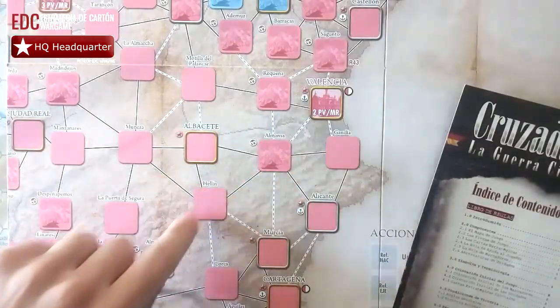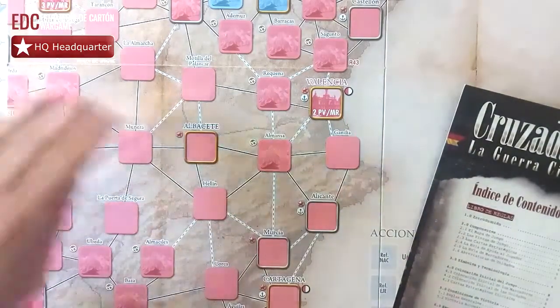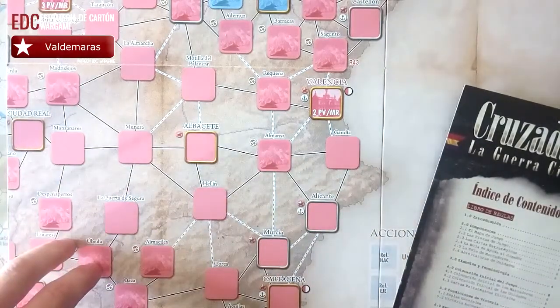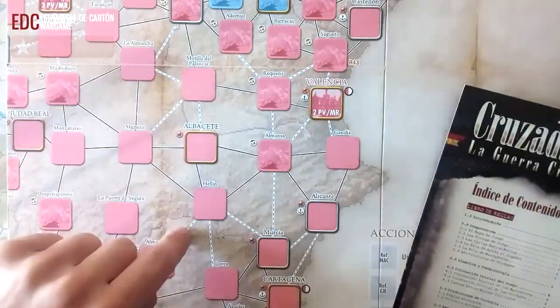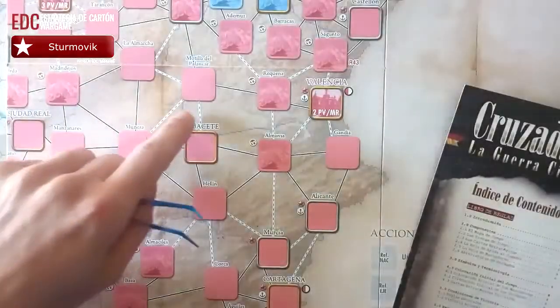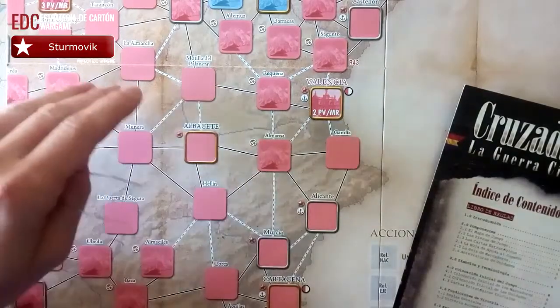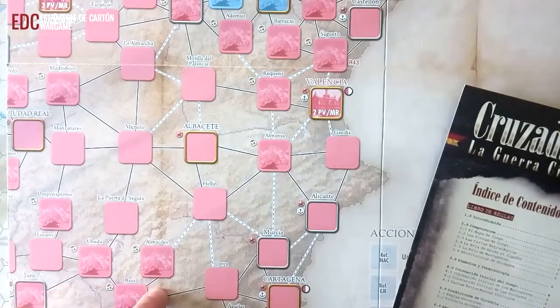Ahora estamos sobre el mapa. Hacemos la explicación y después vemos lo que acabamos de explicar sobre el mapa para que quede más claro. Los cuadraditos o casquetines que representan pueblos y ciudades: los rojos representan territorios ocupados inicialmente por las tropas republicanas y los azules territorio ocupado por las tropas nacionales.